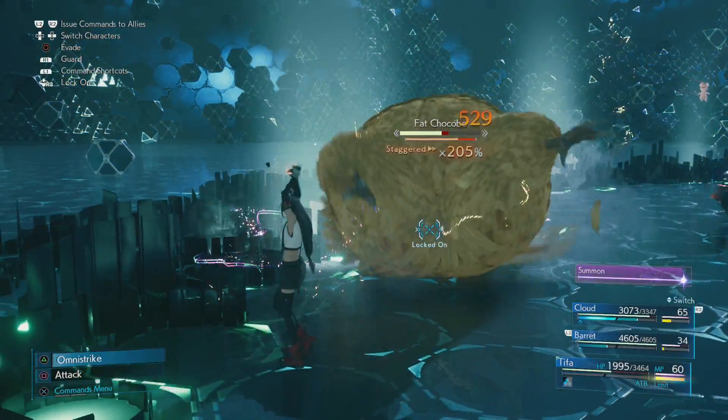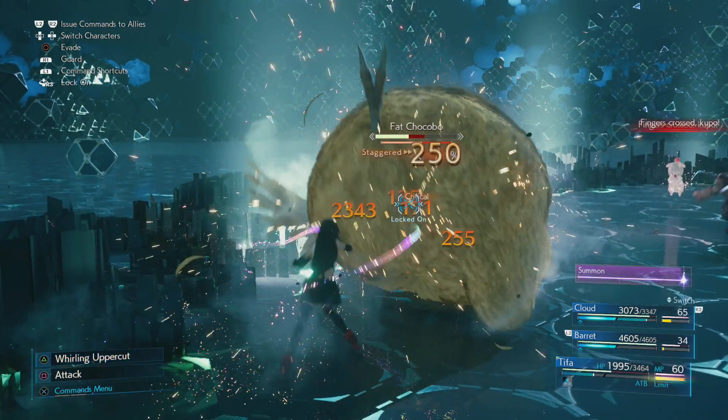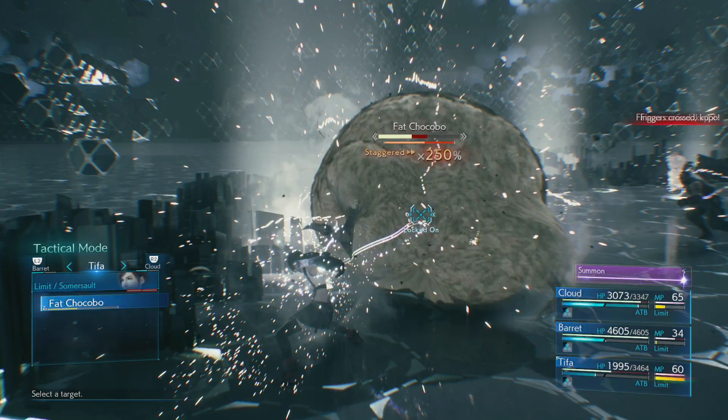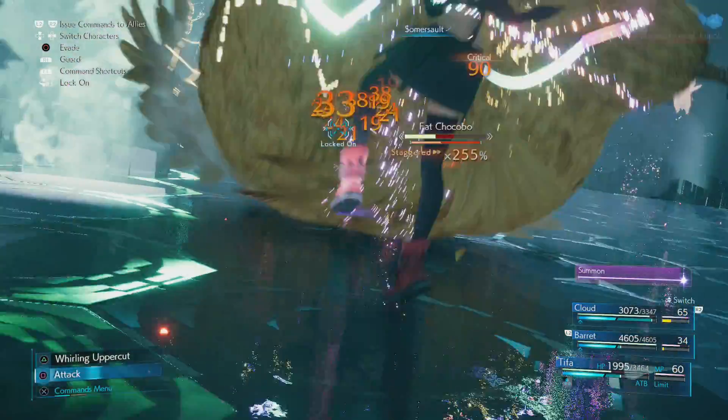This is actually a really good way to take care of any boss in the game, and once you hit hard mode it'll make things a whole heap easier for you. So there it is — a quick and easy way to get the Stagger Effect and the Staggering Feat trophy out of the way.